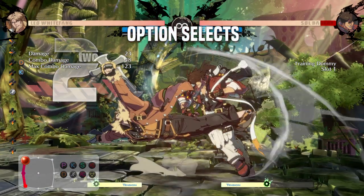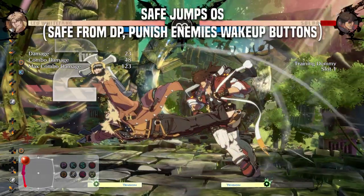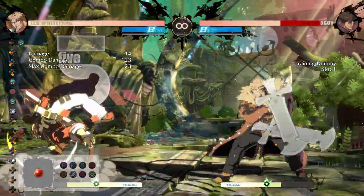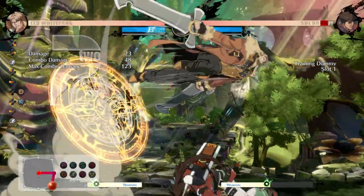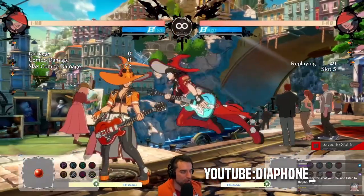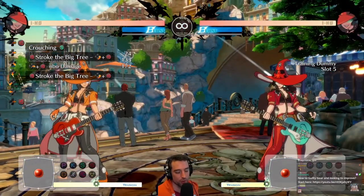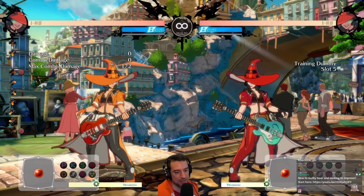Now that we can use the record and play functions, we can practice the forbidden art of option selects. Option selects require another video entirely to explain, but basically they allow you to make the right choice across several different possible game states — yes, it's pretty technical but necessary in a game like this where there's so much to consider at all times. I'll be linking you guys a Diaphone video on the topic with a number of option selects he explains really well. Everything I mentioned before is the beginner-friendly stuff; when you feel you're at an intermediate level, then you can start messing with option selects — they're very useful and a gateway to higher levels of play.